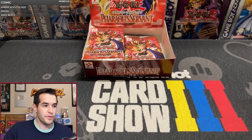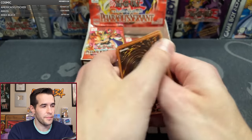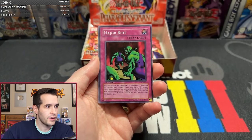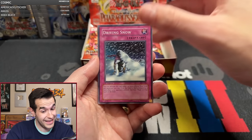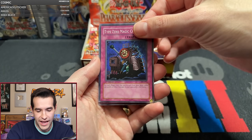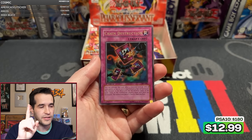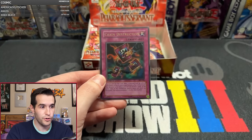Skarin pulls it out — he's got pack number eight. A third of the way through the PSV box. Will it be a Super, Ultra, Secret, or nothing? Enchanted Javelin, Overdrive, Major Riot, Wing Weaver — come on, Jinzo! Harpy's Brother. Classic. Driving Snow, Rain of Mercy, Type Zero Magic Crusher. And we have a Chain Destruction! My first box ever where I pulled Jinzo, I pulled Chain Destruction — so they could be correlated.